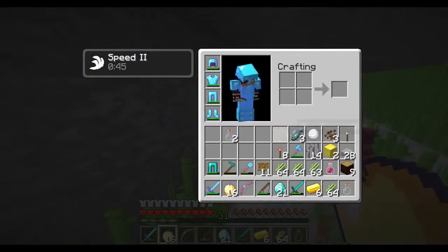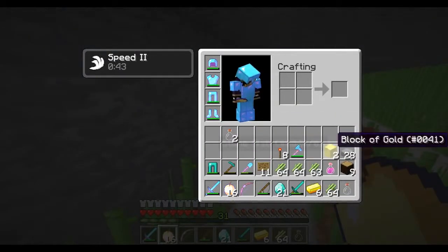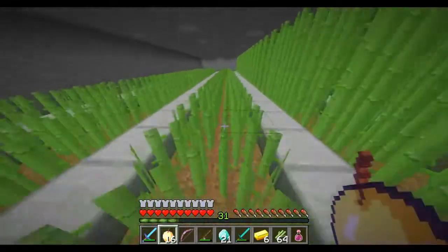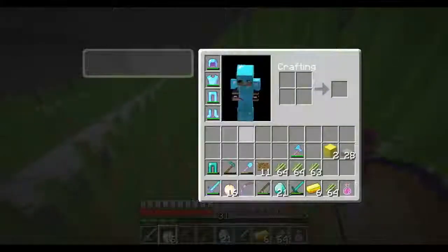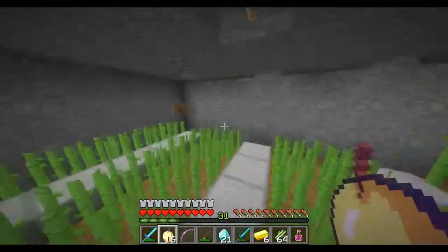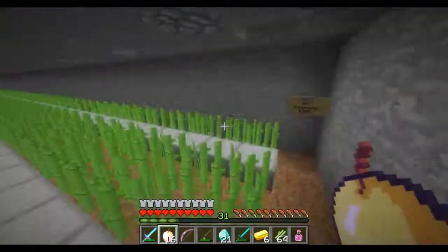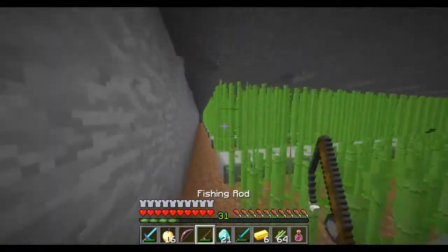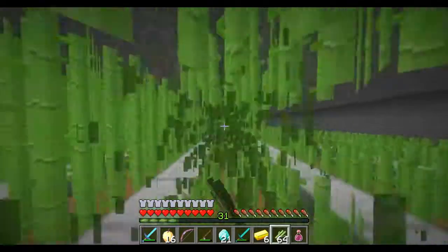My inventory is full so I'm not picking up half this stuff. I'll drop some things, pick up the sugarcane I dropped, and just farm three to five rows. I'll sell the sugarcane — the server might be lagging again.